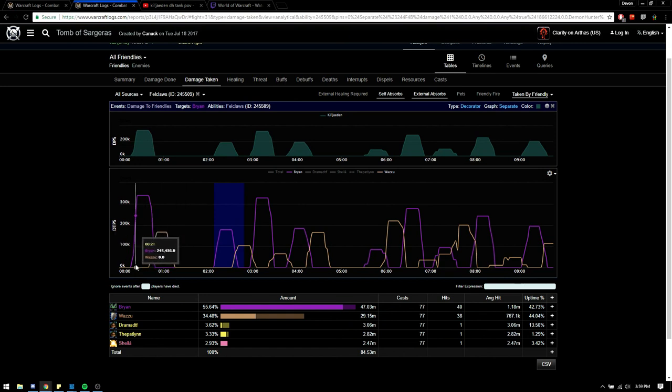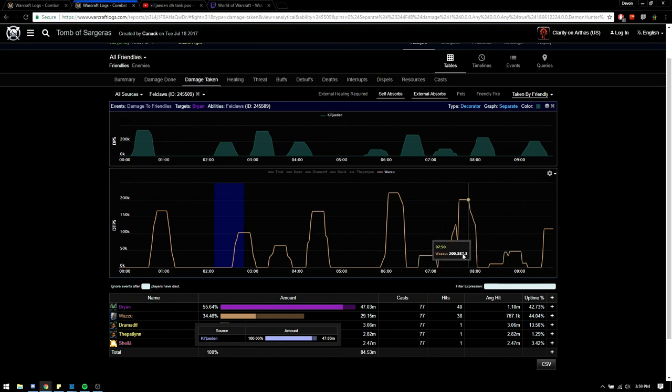I personally take it second. The way my co-tank and I did it was that the first week he took it first each phase. The second week, we found it was easier if I took it first going into phase 2 and phase 3 — specifically phase 3 because of the way he does Felclaw. He'll cast a darkness in between: he'll do Felclaw, halfway through he'll do a darkness, and then as soon as he comes out of that he does another Felclaw. So timing-wise, it was better to have the DK take it because he can just Death Strike it no problem and doesn't have to worry about cooldowns.